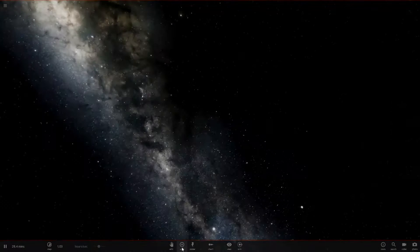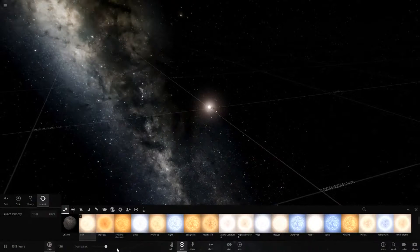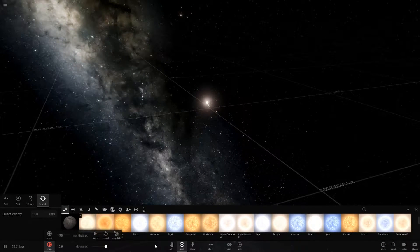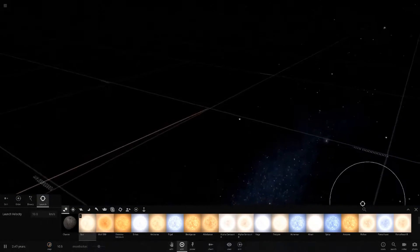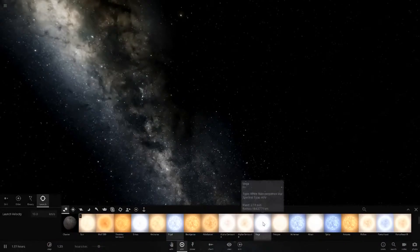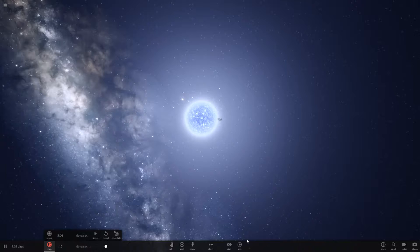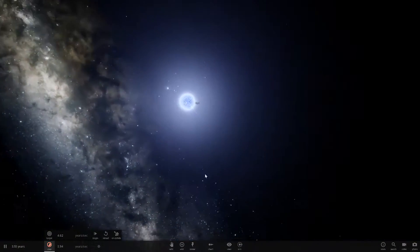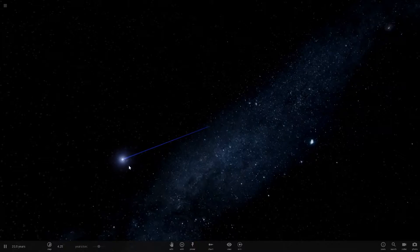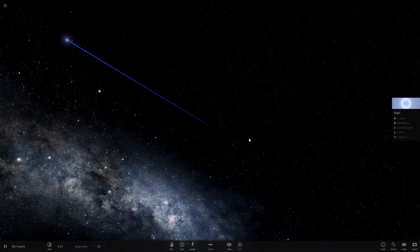So if you didn't know, stars have colored trails. Let's take the Sun — if we launch it and speed up time, you can see it has a yellowish trail. And if we get a blue star like Rigel and shoot it, then speed up time, because it's a blue star its trail will be blue. Only stars have cool looking colored trails like this.